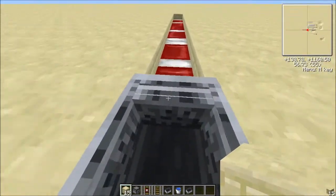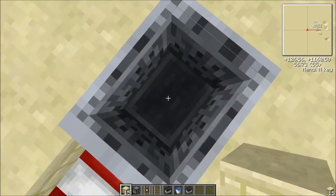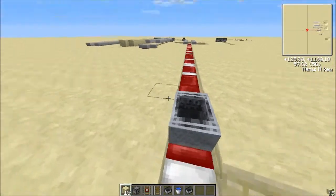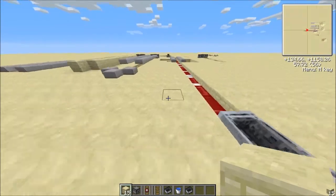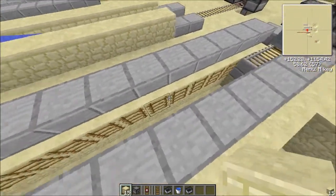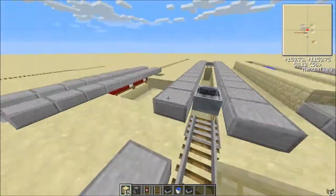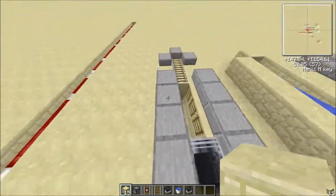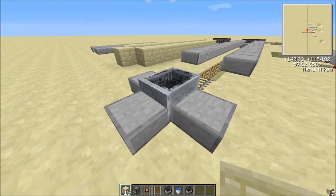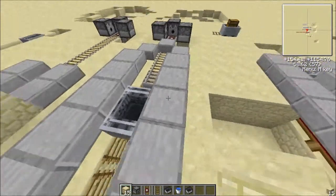And yes, this is rideable. Albeit very slow, it is rideable. You can also replace tracks with ladders — this one's a little faster. Less than sprint jumping, but still pretty fast.